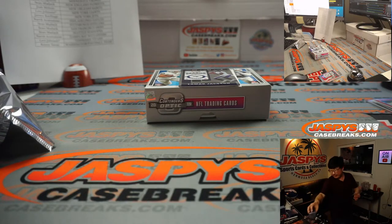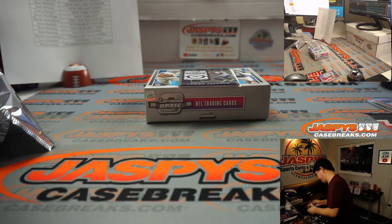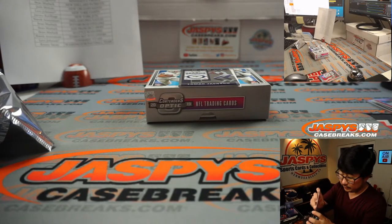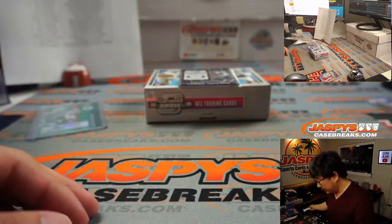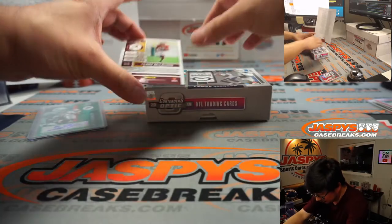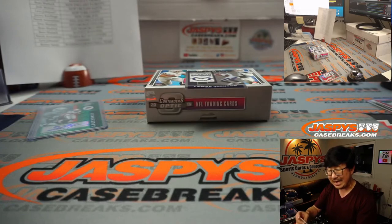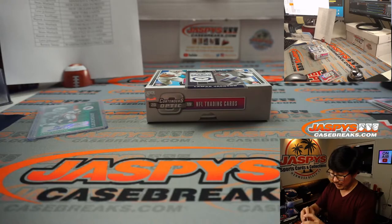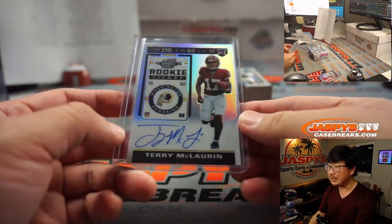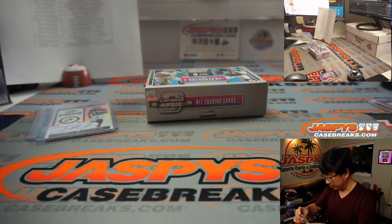The second and final autograph behind Lamar Jackson is Terry McLaurin — not a bad box at all, on-card autograph. Terry McLaurin goes to Kenny with the Washington Football Team. Will the Washington Football Team have a new quarterback? I think someone new will be throwing to Terry McLaurin. There's Lamar Jackson right there for Jarrett and the Ravens.